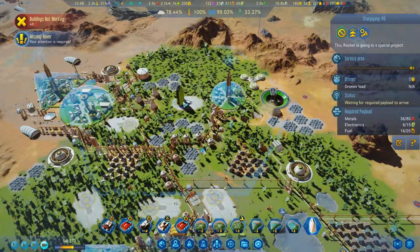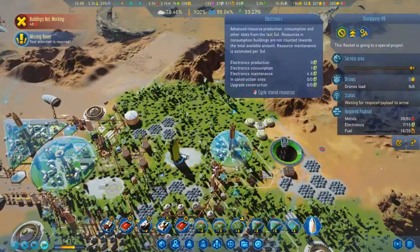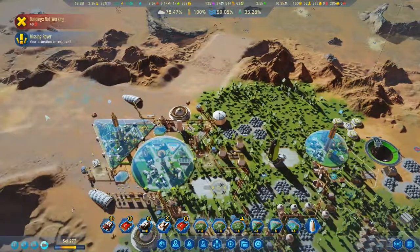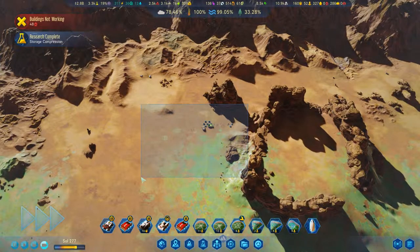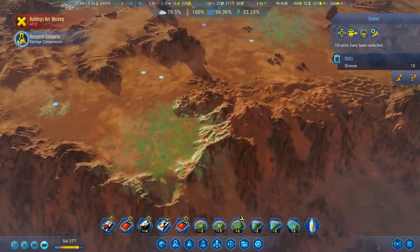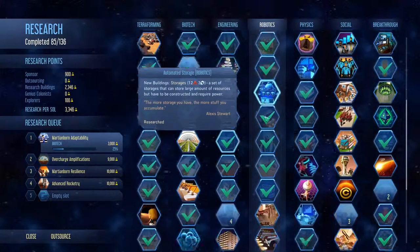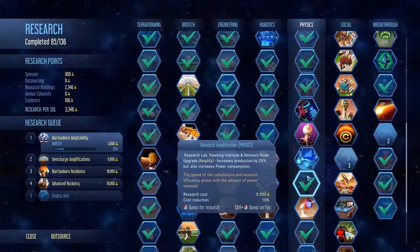Waiting for just a little bit of fuel and the electronics which are still in here. Drones should start bringing it out. Missing rover — 5,000. Nice, very nice. Come down here so you can repair that stuff down here. Storage compression so we can store more oxygen. Anything else very important? Research amplifier, maybe.